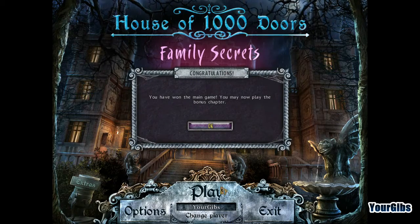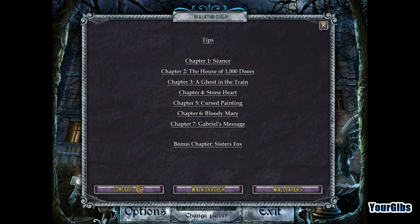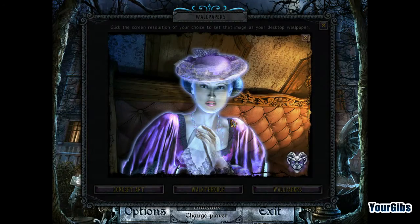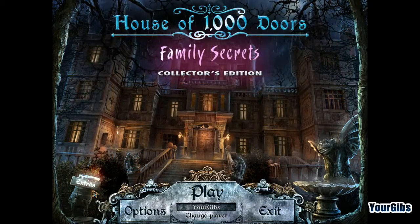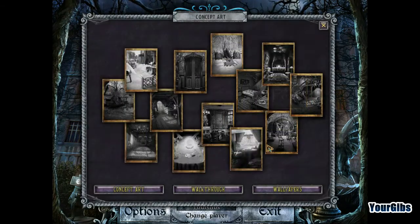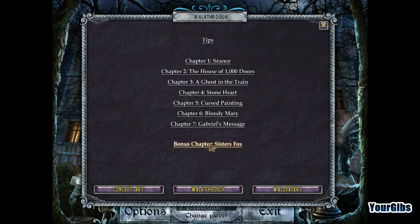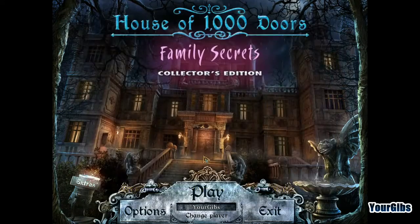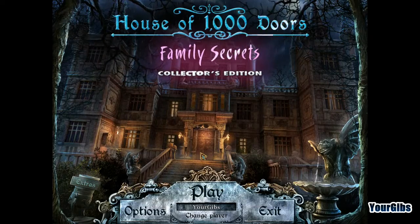So we've actually completed the main game, and before I get into the bonus chapter — which we'll do in a separate video — let's just have a quick peek at the extras. Wallpapers — you should be familiar with that one, I use it for the video thumbnails. Concept art — it always fascinates me how different or similar concept art is to the main game. The walkthrough of course is here. We've got the bonus chapter with the Fox sisters. I'll be back then — I'm your Gibbs, and hopefully you all had a wonderful time with House of 1000 Doors. Thanks for watching!